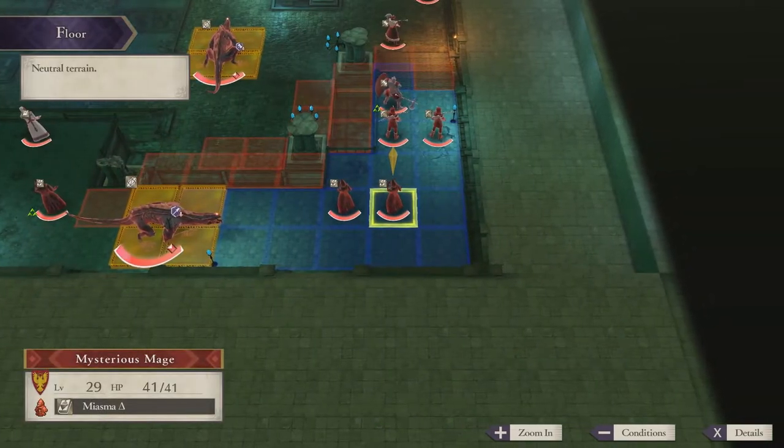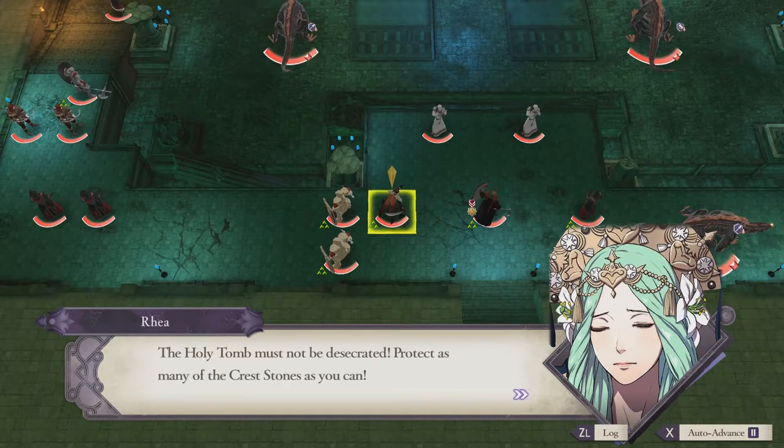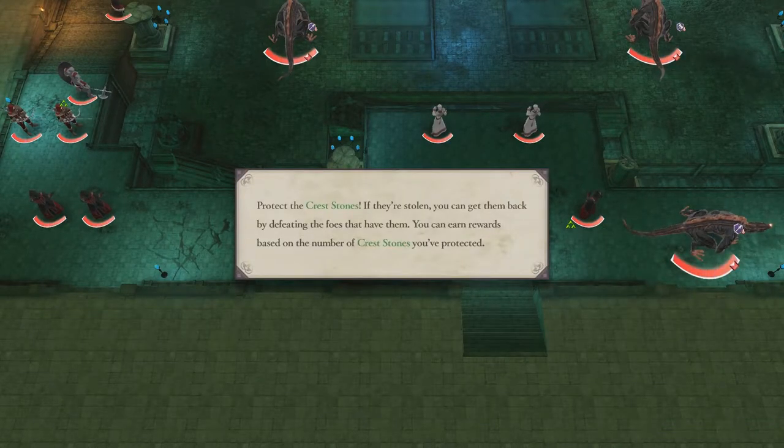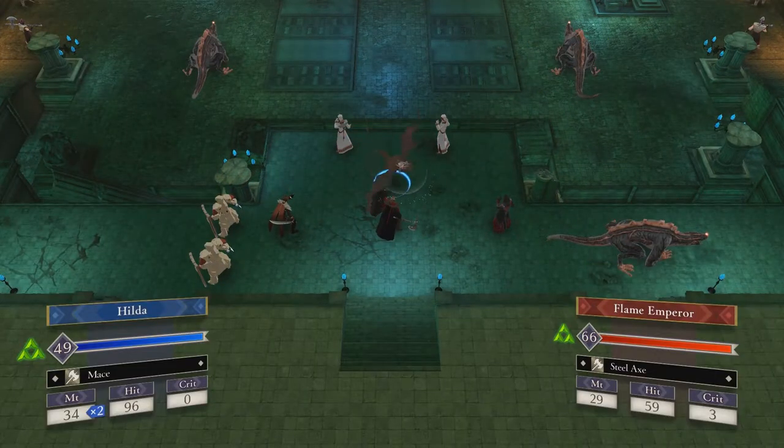Today's map is nothing if not interesting based on how many options are given to the player. The main gimmick of this map is to secure the crest stones — save them all, get rewarded — but you can just kill the boss and end the chapter immediately. This doesn't get you much XP, but it does count as keeping all the stones safe.